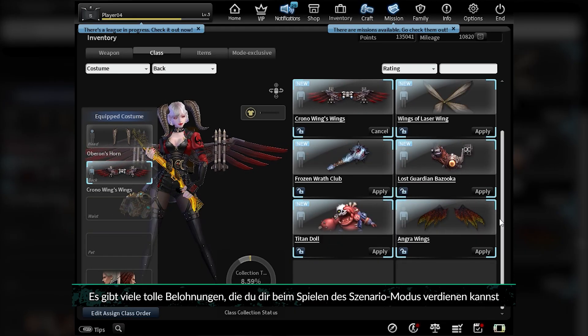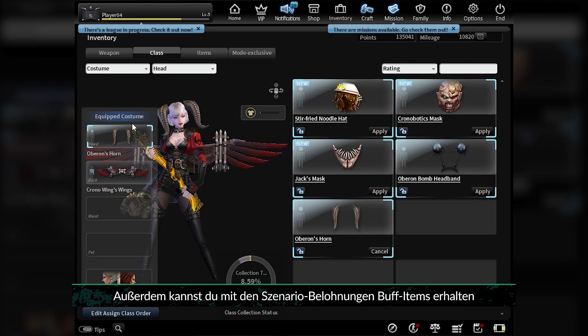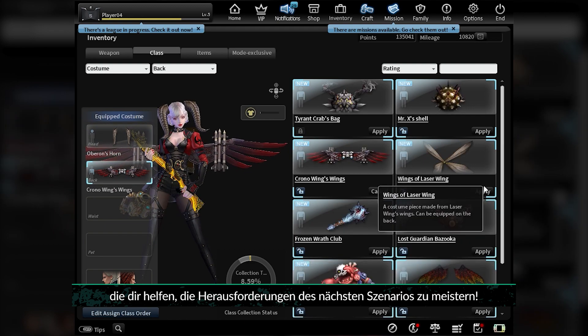There's lots of great rewards you can earn while playing Scenario mode, including costumes and tattoos. You can also get buff items with scenario rewards that can help you take on the challenges of the next scenario.